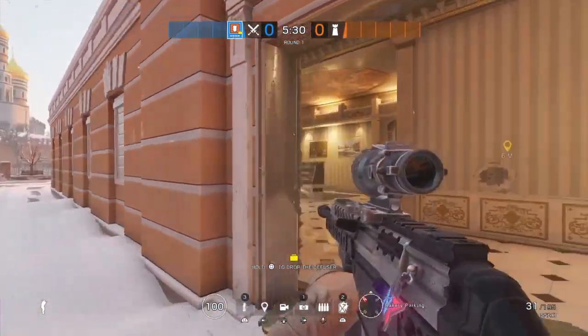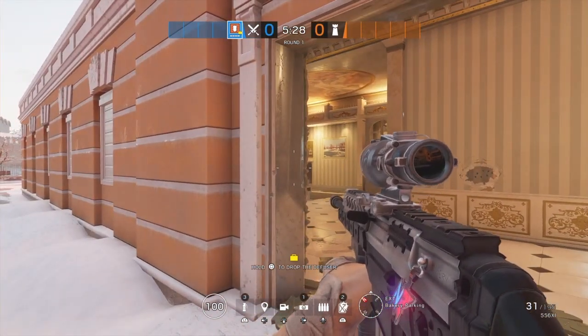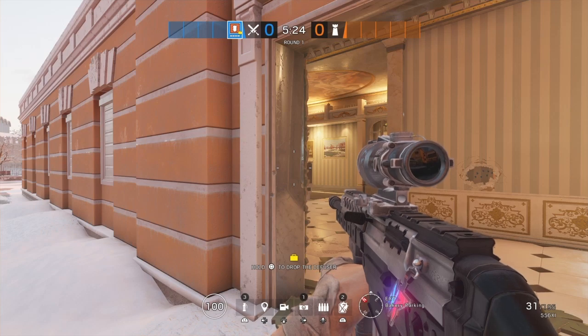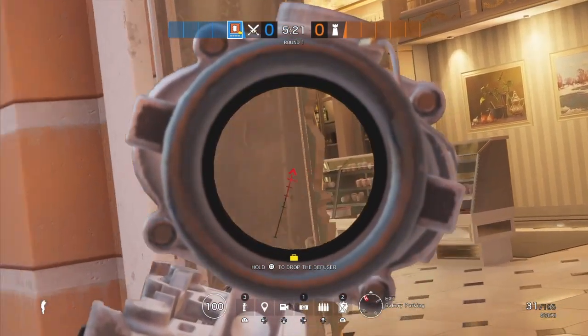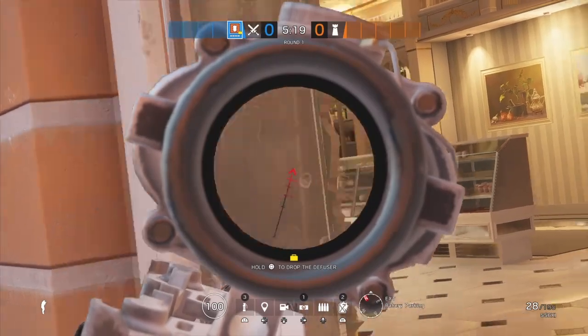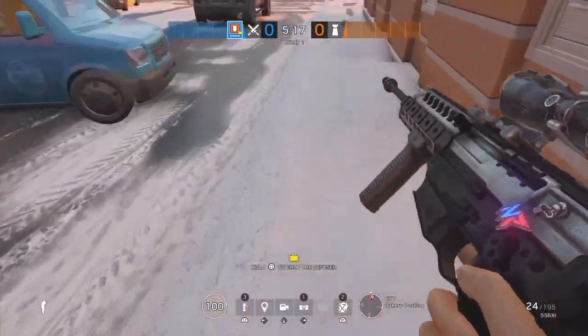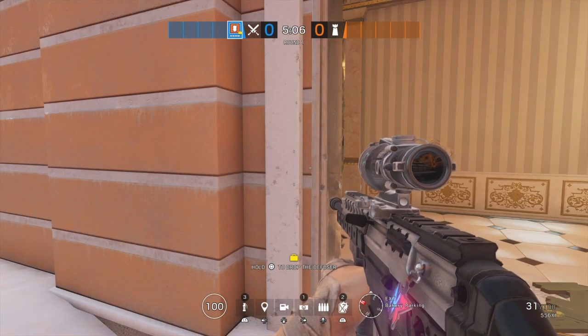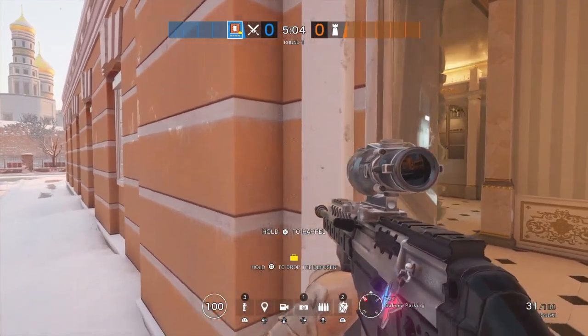Pre-firing is very important in this game because you have tons of ammo — I have 195 extra rounds after this mag. That's plenty of ammo, so you want to use some of it. You're not going to use all the ammo just shooting people, so try and pre-fire because you can secure a lot of kills that way.